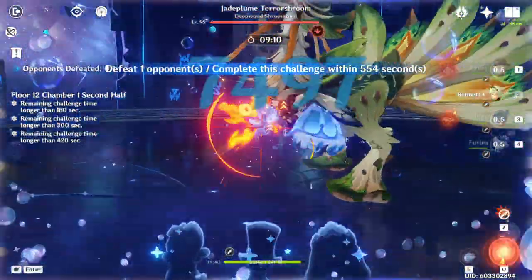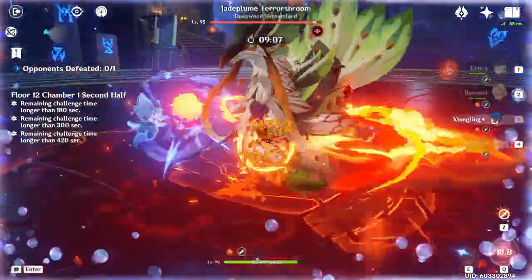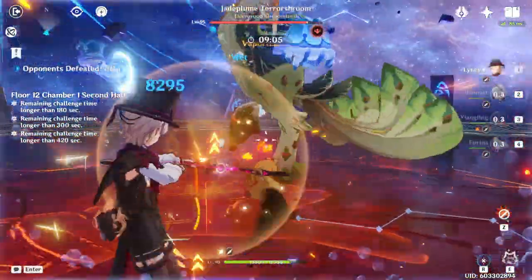Overall, all of his constellations except C5 are good stopping points if you want to invest vertically into him. For an early stopping point, C1 is great, but going further to C2, C3, or C4 are all good as well.